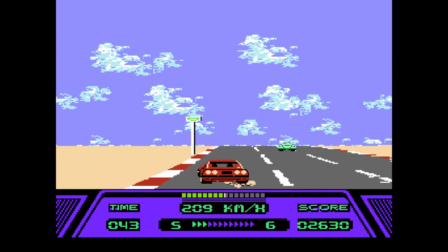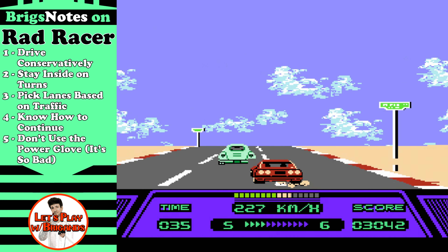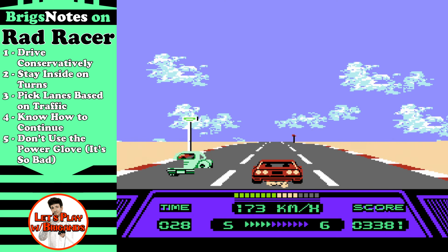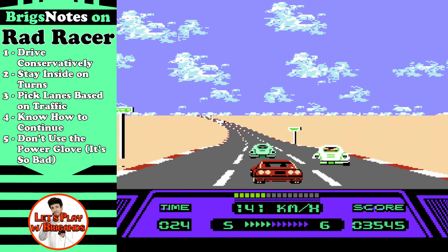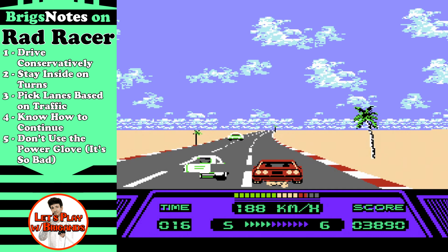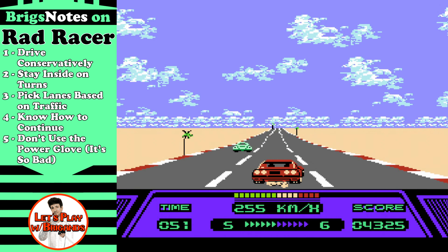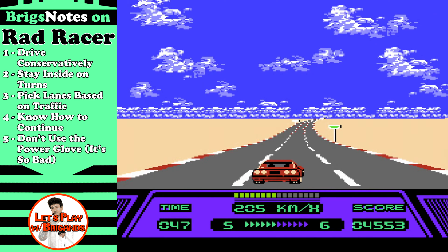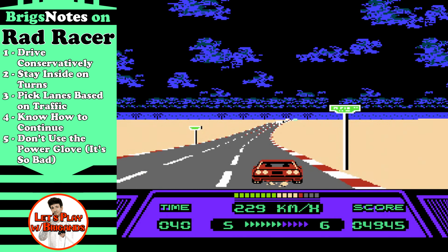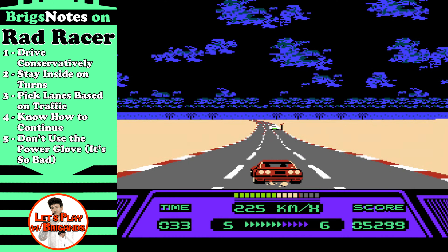Let's take a look at the Briggs Notes — very important for this game and the keys to making it through the eighth and final course. First: drive conservatively. I like to apply this to virtually every racing game I've played. If you don't go crazy, just obey the rules of the road and don't get too aggressive, it'll work out for you. Bottom line for Rad Racer: don't crash. Especially after the first few levels, if you crash you're probably not going to finish unless you're driving really well otherwise. This means braking when going into turns if you see yourself drifting too far to one side.